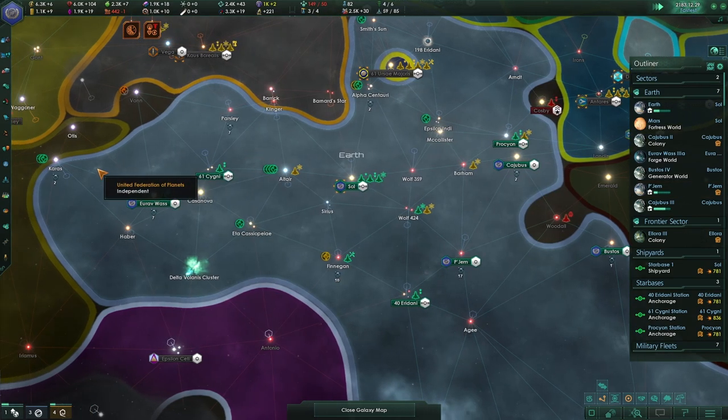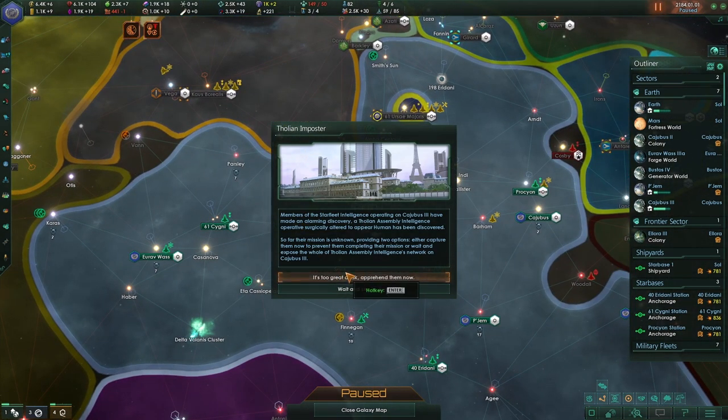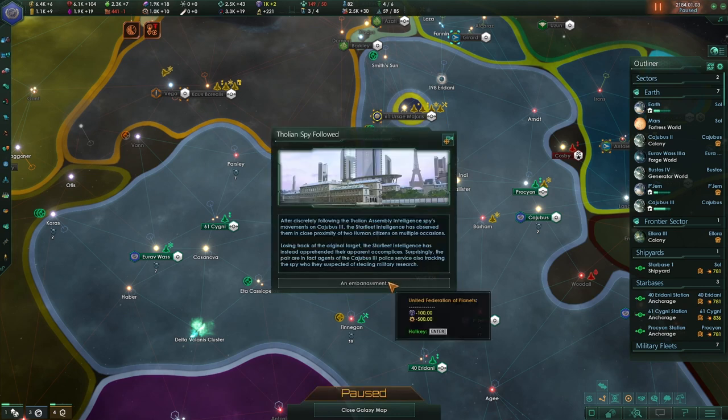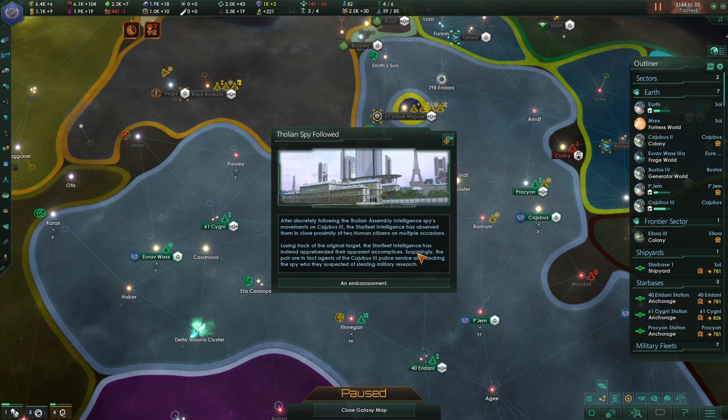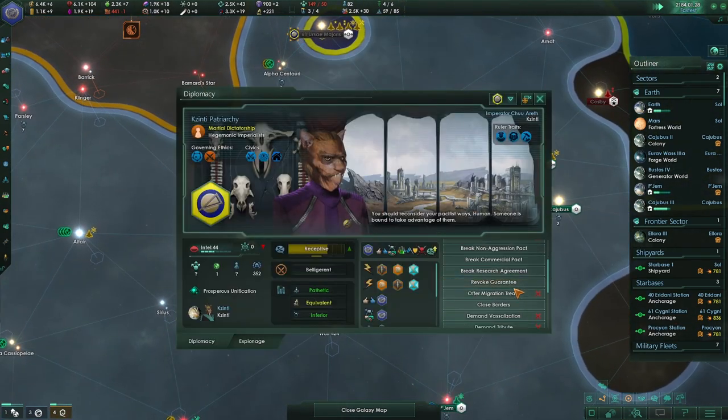Diplomatic insult from the Tholians — that's okay, we don't actually border them anyway. Tholian imposter: members of Starfleet intelligence operating at Kajibus 3 have made an alarming discovery. A Tholian assembly intelligence operative surgically altered to appear human has been discovered — so far their mission is unknown. Two options: capture them now, or wait to expose the whole Tholian assembly's intelligence network. I think I want to wait and see — oh no, it's an embarrassment. Losing track of the original target, we instead apprehended their apparent accomplices who turned out to be agents of the police service also tracking the same suspect. Oops — well, it could have been worse.